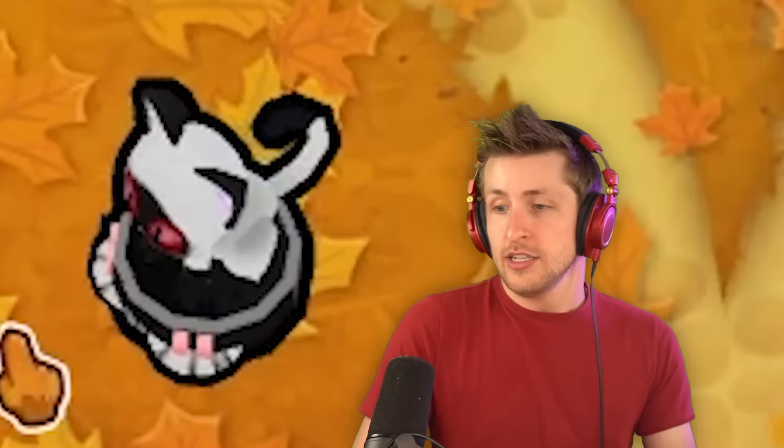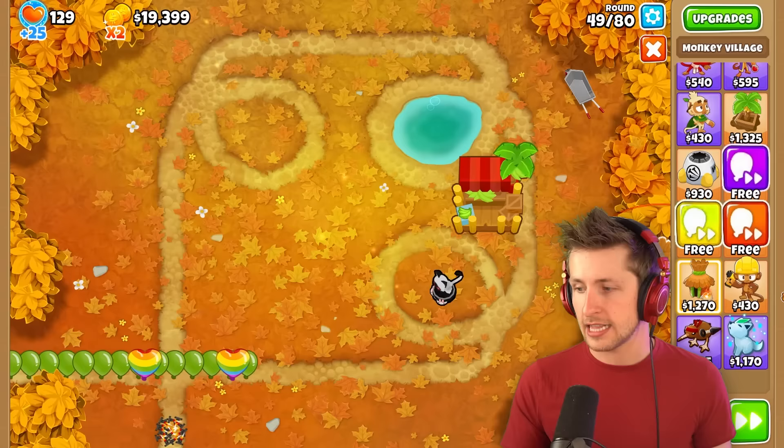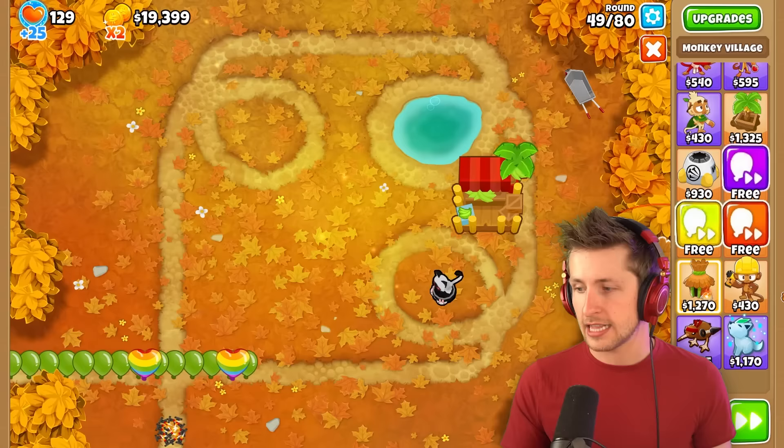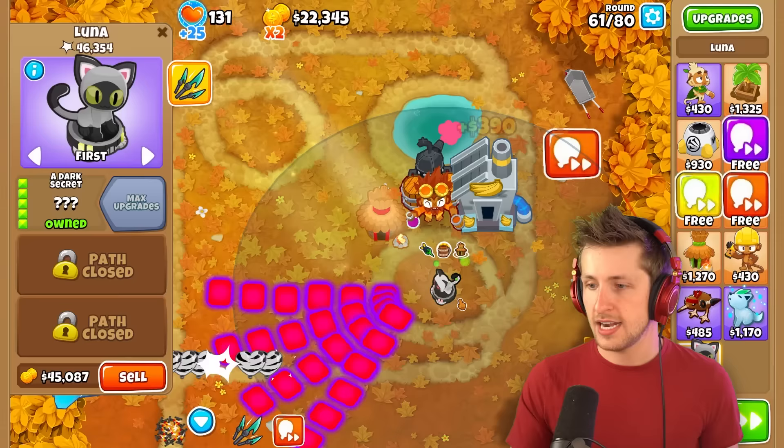Yo. Luna's actually evil. And then we get the epic harpoon effect as well, so we can just pull in any — oh my gosh. Luna's unstoppable. She can't be destroyed. Now we've got to get Luna to be the strongest possible we can make her. Let's get banana research facility and some crazy buffs on Luna. Perma brew, perishing potions — look at that, we got perishing potions on her now.